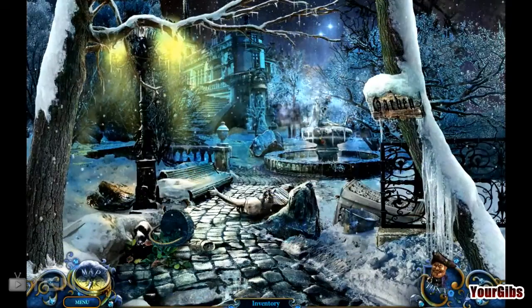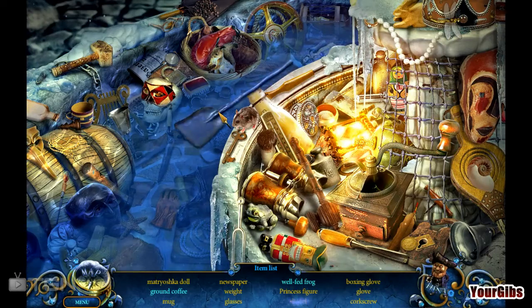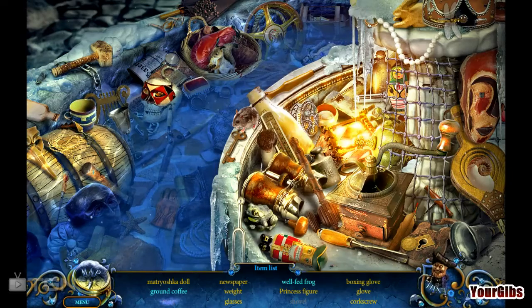See, that was a nice puzzle. I enjoyed that one. Oh, it's another hidden object scene. Alright, well let's go ahead and get clicking here. Oh, look at the cute little rat. This looks like a pirate's treasure or something. Squirrel's in here too.